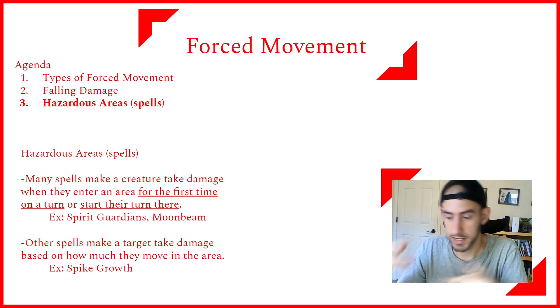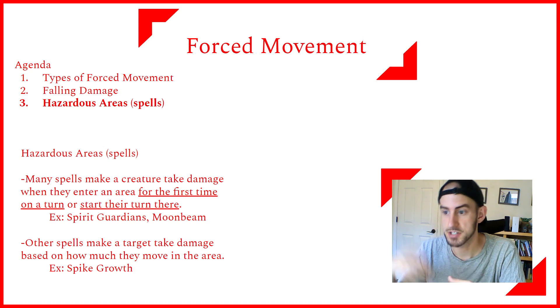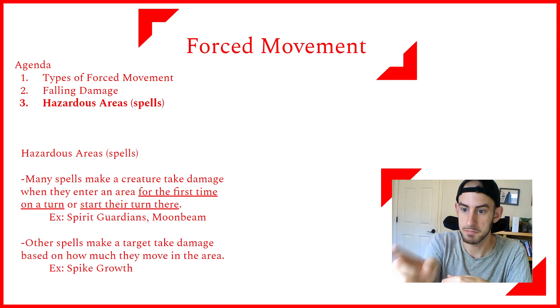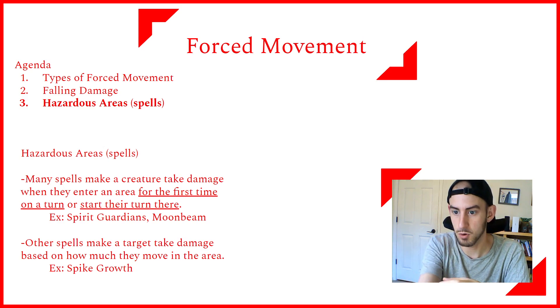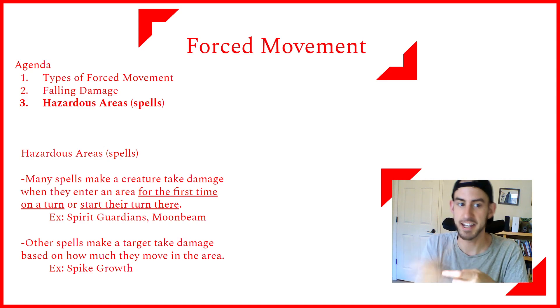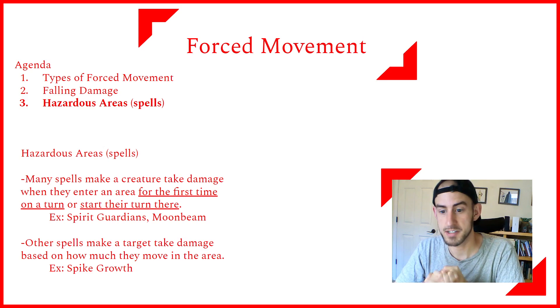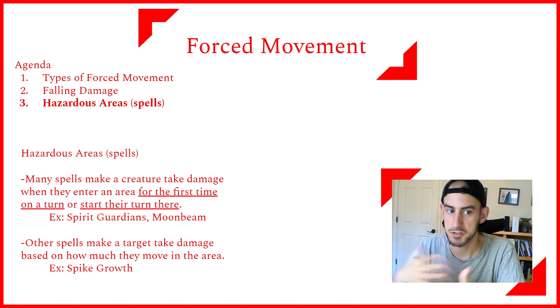Let's say you're a Warlock and your Druid friend has cast Spike Growth, and you've got Repelling Blast and Grasp of Hadar — the two invocations that let you push or pull people. You can Eldritch Blast them to push them deeper into it, then pull them back with Grasp of Hadar on the next Eldritch Blast, push them again, and grate them like a block of cheese on the Spike Growth back and forth. There is a specific Warlock subclass that gets access to Spike Growth that can do that on its own.